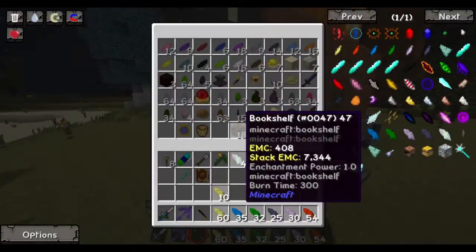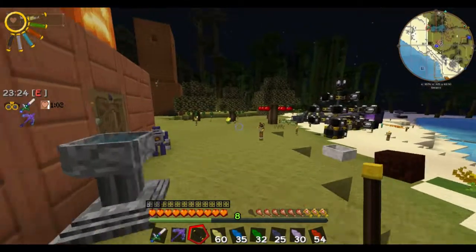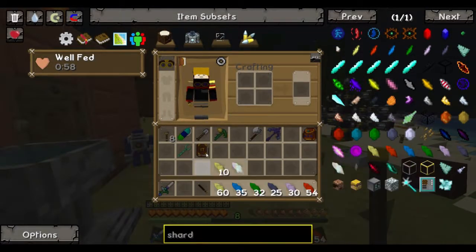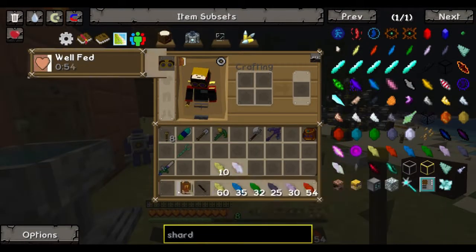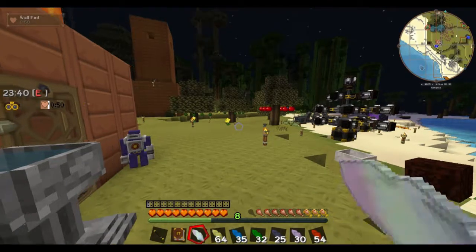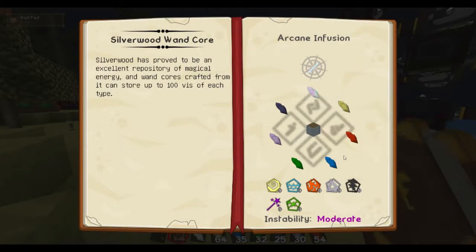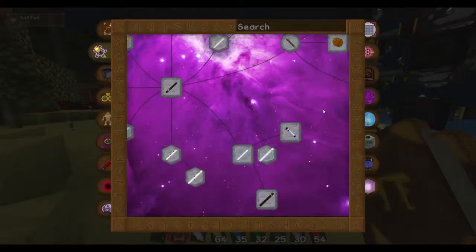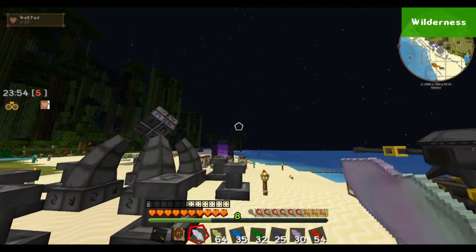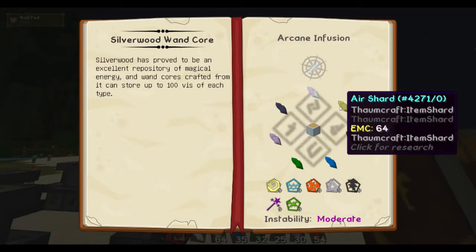Alright, so that's a few balance shards made. I need only one of those with me to make a wand core. Because everything's got to be in the right hand, which means I don't have any kind of weapon on me right now. It's all of them in the proper order — so balance, air...